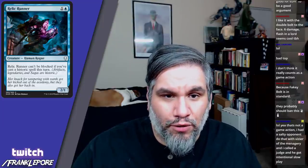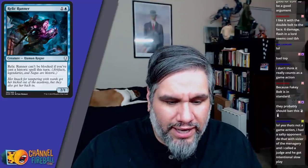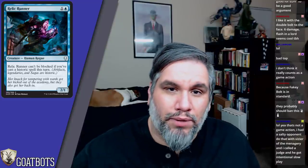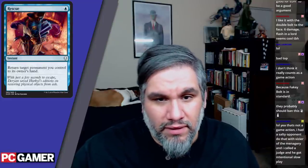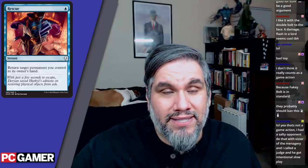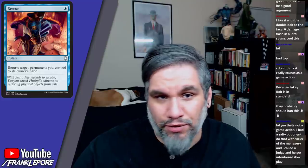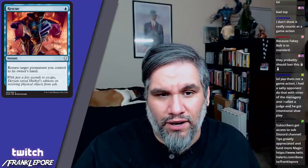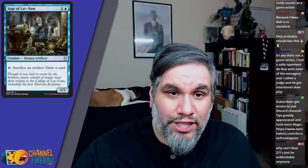Relic Runner is a 2/1 for two — it can't be blocked if you've cast a historic spell this turn. It's your run-of-the-mill 2/1 blue card with conditional evasion, like Kitesail Corsair. Play it in limited. There's also a one-mana instant that returns a permanent you control to its owner's hand — narrow, but someone will ultimately break it in Vintage by returning a Mox to increase storm count and replaying it.